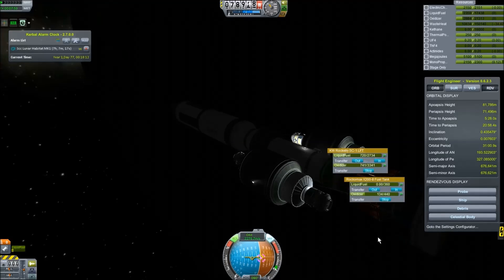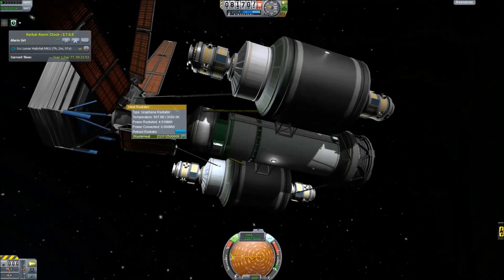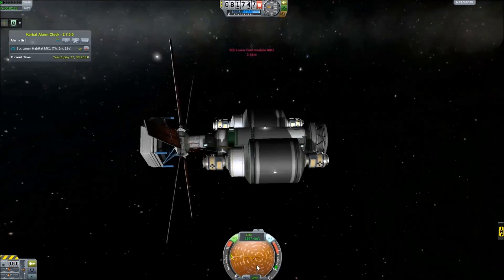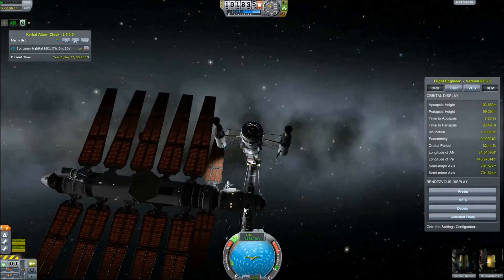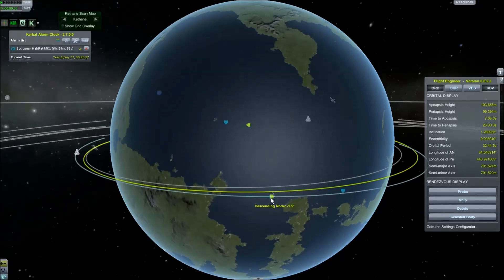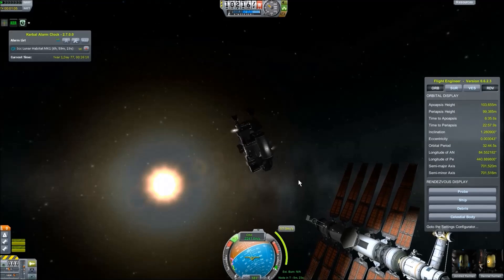Now that booster stage has been de-orbited, I'm just opening up the radiator panels to make sure I don't generate too much heat. Then I'm going to be sending the tug over here — as you can see it's disembarking from the anti-matter factory, pulling back, and it'll basically rendezvous. It's fairly close but I still need to do a little orbital corrections and inclination adjustments to make sure I get a decent encounter. Once this thing hooks up to the space station piece, it's going to haul out to the moon.